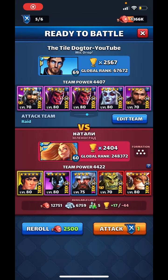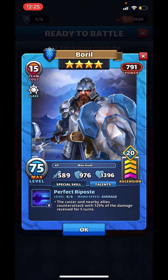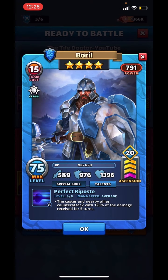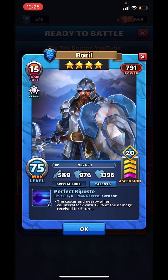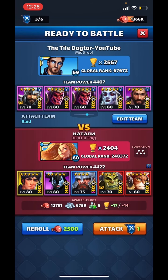And we're back. We found a limit broken Burrill. For a 4-star to have 976 defense is ridiculous, especially as this Burrill in particular doesn't have the costume bonus. We'll give him a try.